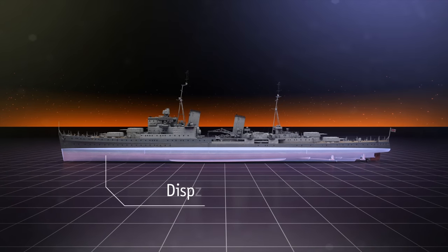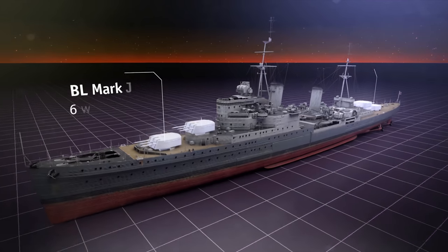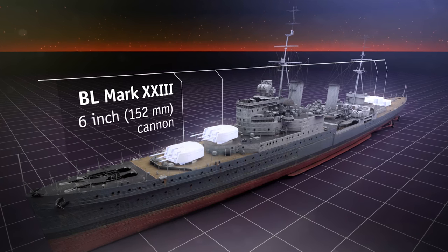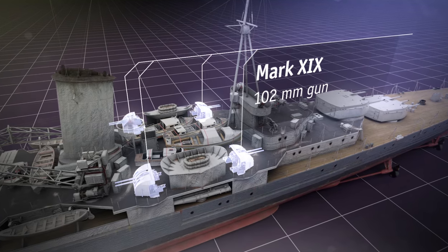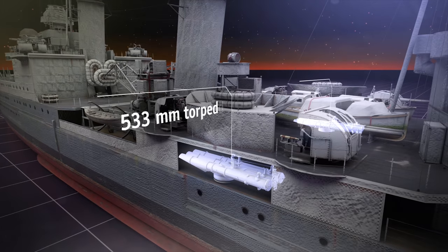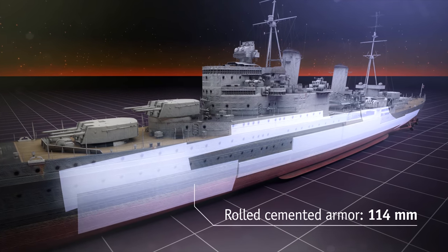The result of their experiments received the name HMS Southampton. Its full-load displacement is more than 11,000 tons. Maximum speed: 32 knots, or about 59 km/h. There are four main caliber turrets, each containing three 152 mm cannons — two on the bow and two on the stern. There are also four auxiliary caliber turrets with 102 mm guns, plus a couple of quad 40 mm two-pounders to protect you from enemy aviation.